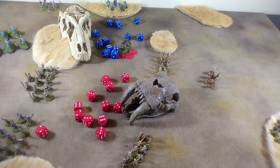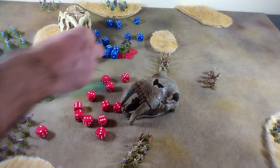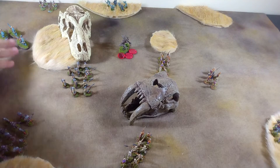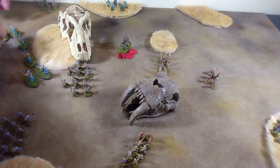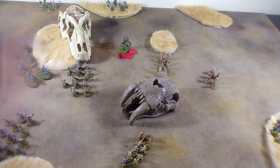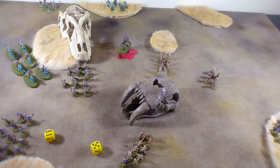Then we try to bring this unit of foot up into the action — on a result of five, elite foot activate. They swing up to about there. Heavy foot activate on a five. The elite riders try to move — looking for a seven or better, and we get it, much to my surprise. Five inches, bringing them up to here. With just three of them, we're going to try to skirt the edge and avoid wild charging this unit. The last unit — scouts — will move three inches as well.